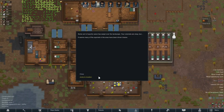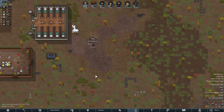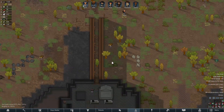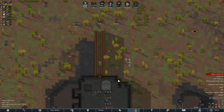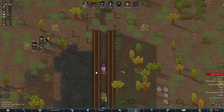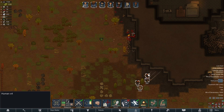We had a bunch of man-hunting squirrels come after us, so we all gathered in a group and splattered them all on the ground with our rifles. After we were finished murdering all the squirrels, I decided we'd go back to the ancient danger and attempt to attack one of the cryo-sleep caskets to see who or what was inside. After shooting one, I realized our hallway full of wooden traps wouldn't do anything against these people, and they were all coming after us.